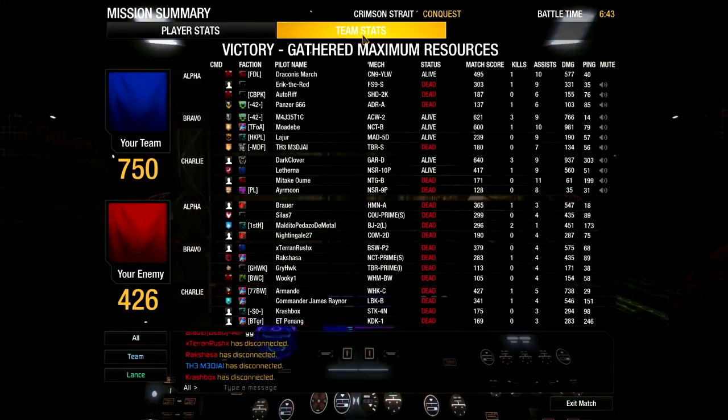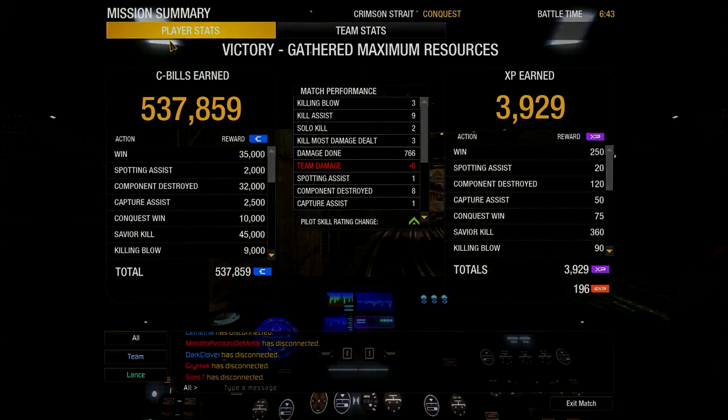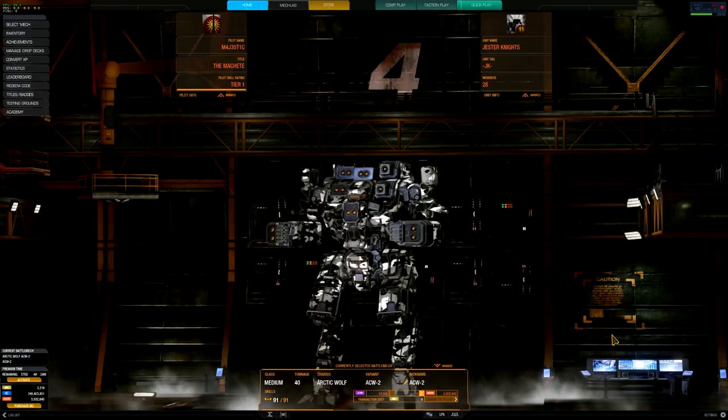Great round overall — Conquest on Crimson Strait. Excellent gameplay: three kills, nine assists, three KMDDs, 766 damage with eight components destroyed, and over half a million C-bills earned. This is actually a little bit of an older video being pulled out of the archive — you can tell by the tag still on there. Great round and great teamwork. Now let's head back to the Mech Lab and go through the rest of the build details.